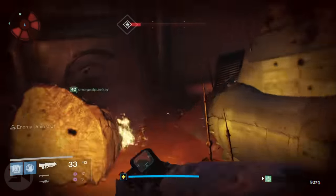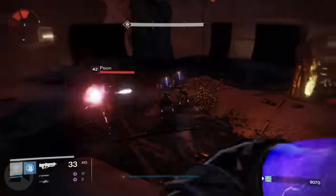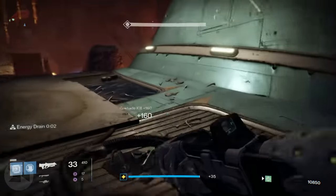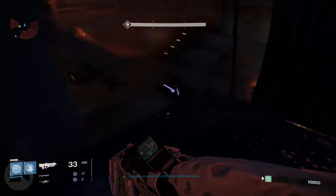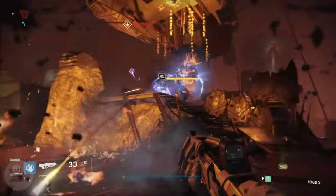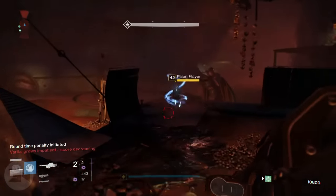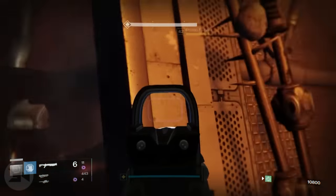The Scion Flayers are immune to everything apart from the one that the boss has taken the shield from. So if the boss pops up saying he has taken the power from the Solar Flayer, the Solar Flayer becomes vulnerable. The other two are immune — you cannot damage them. You need to track down that Solar Flayer and kill him as quickly as possible. When you kill him, the boss becomes immune for a short time, so you want to put all your damage onto the boss after killing whichever Flayer he drew power from.